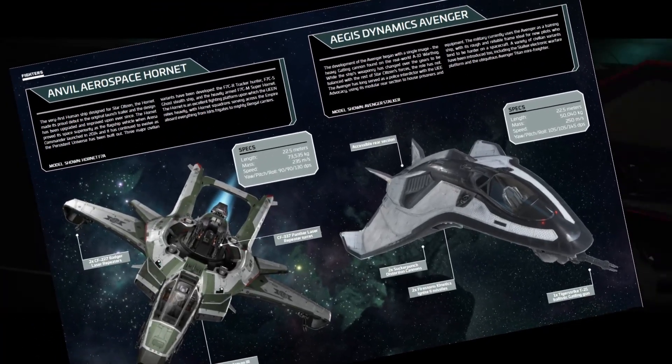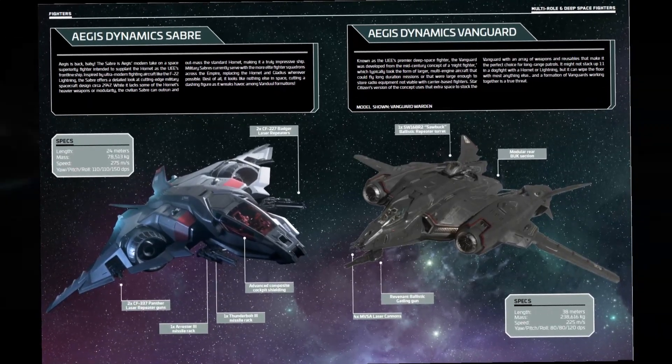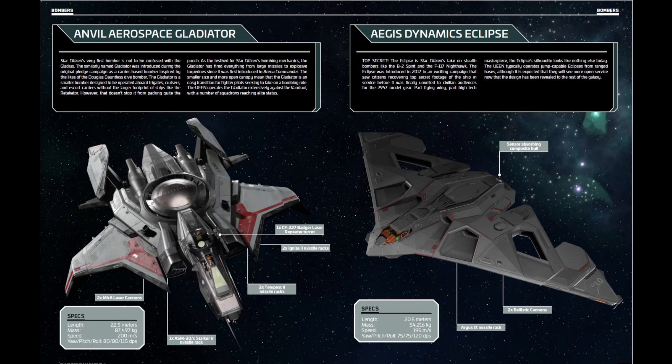Next up is the visual dictionary, which focuses on the length, mass, speed, and armament of a select 12 Aegis military ships — everything from your Gladius to your Idris.